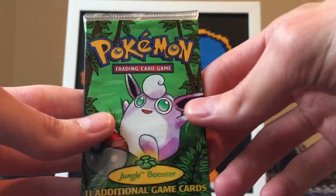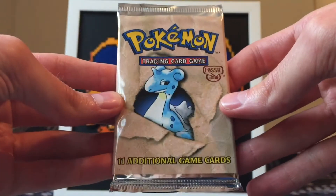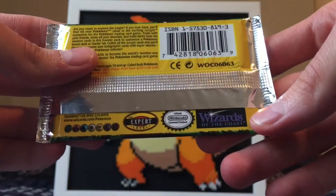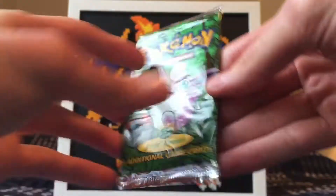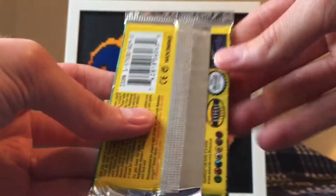We got a Wigglytuff on this jungle booster pack right here. This is just unlimited, not first edition or anything. I picked these up on eBay. We got the Wizards of the Coast stamp on both of these. We're gonna do the jungle first. So we'll get a good long look at the pack - I'll let you pause and read all that if you want. It's so nostalgic - leave a like if you're excited for this.